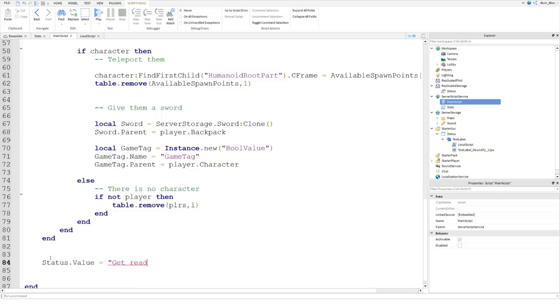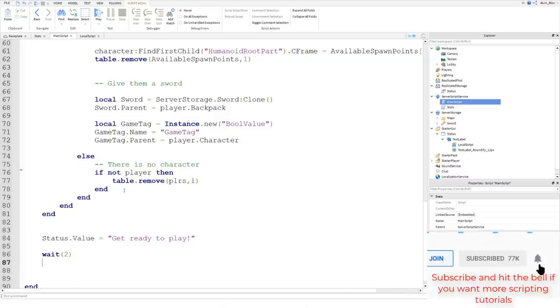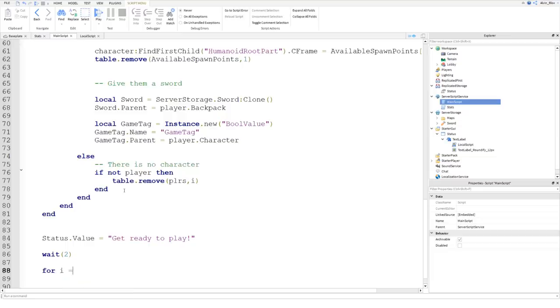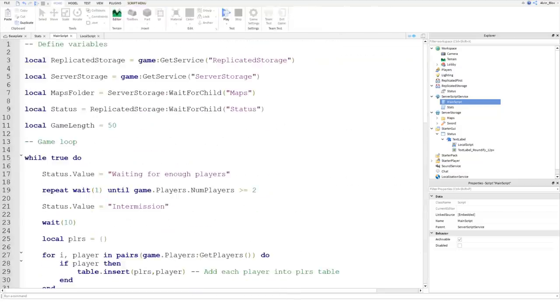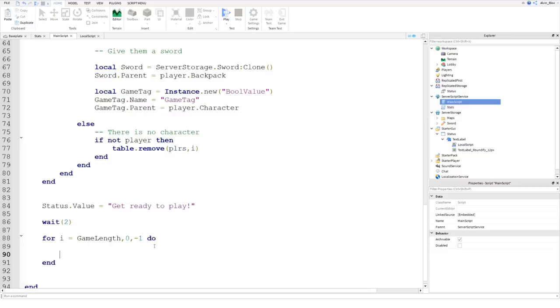We'll set it to 'get ready to play', then wait two seconds and start creating our game for loop. It's going to count down from whatever the game length is to zero, going down in increments of one. So we say: for i equals game length - because we set that variable at the top - all the way down to zero, in increments of minus one, do. The first thing we need to add is wait(1), so the i value counts down every second.